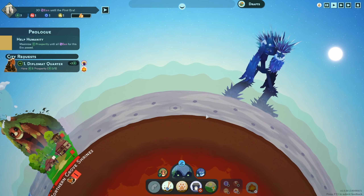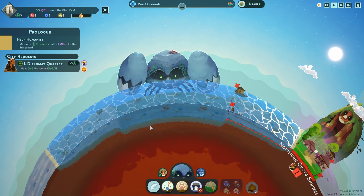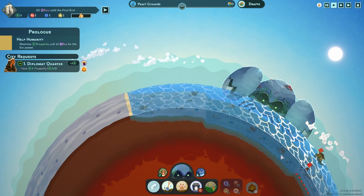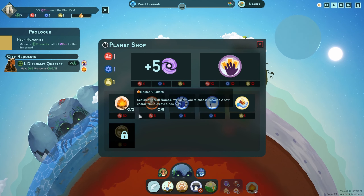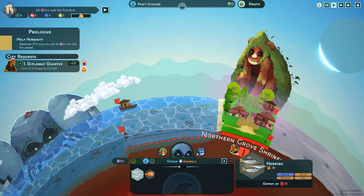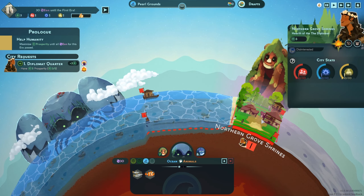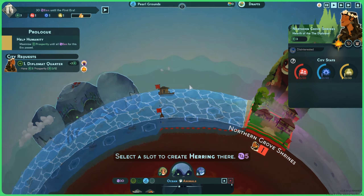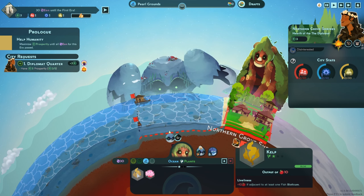I think I'm going to try setting a biome down pretty close to Northern Grove Shrines. Here's the thing — we have four tiles of shore and only three tiles of deep. We might need more than three tiles of deep, but since we're planning on going for food we'll have access to expansion charges and nomad charges. Let's start off by giving them some herring — which, by the way, is an expanse thing.